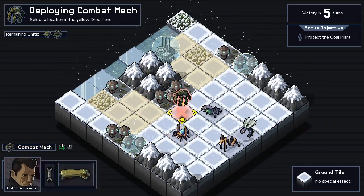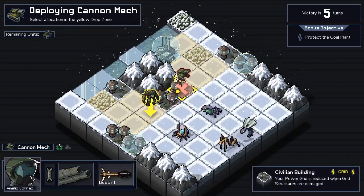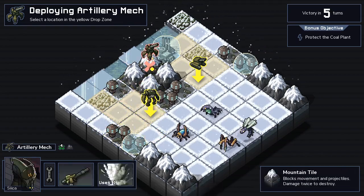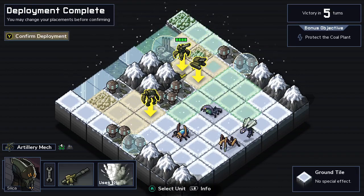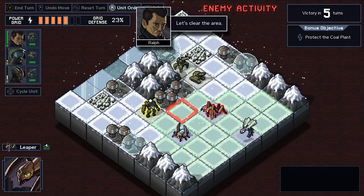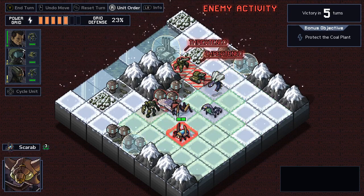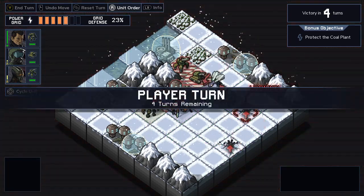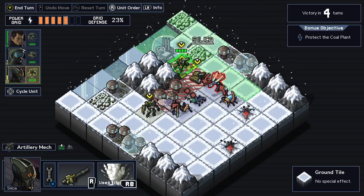Let me see here, who we got? We got Scarab, Alpha Centipede, Leaper. I'm going to put him here, put my tank here. Civilian Bill - the coal plant's over here, so I'm going to put another guy here just in case. So the enemy goes first and you get to see how they plan to attack. Right away I realized that I've completely screwed up where I should put my tank here.